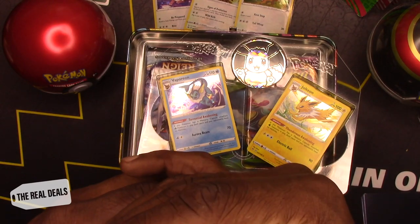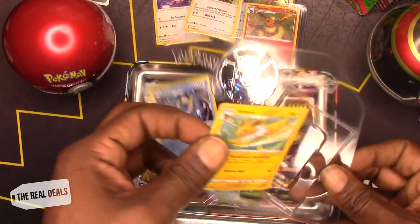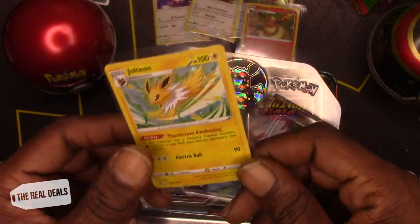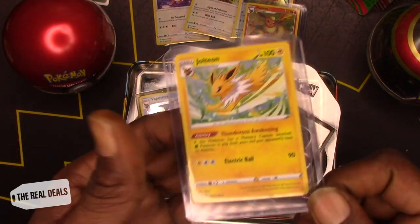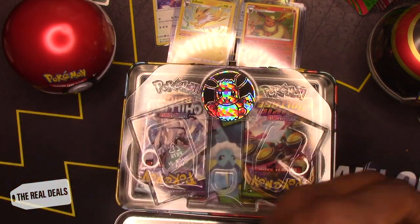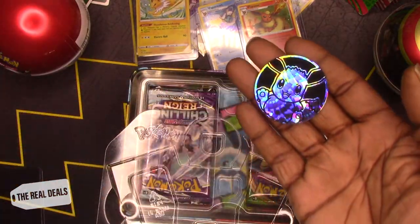Okay, that Flareon. Come on, Jolteon — that Jolteon, oh my god, Jolteon is so lit. Look at that, how can you not like Jolteon? If I had a Pokemon I would definitely grab a Jolteon. Imagine you would never have to worry about your phone charger battery — if you had a Tesla with a Jolteon, you'd be lit. Oh, I dropped Vaporeon, I'm sorry Vaporeon. A new coin for our collection.